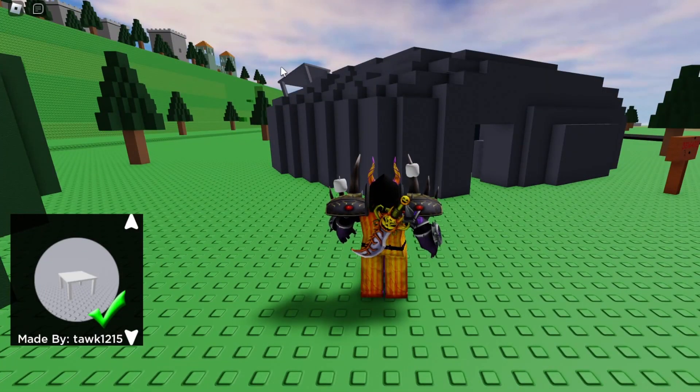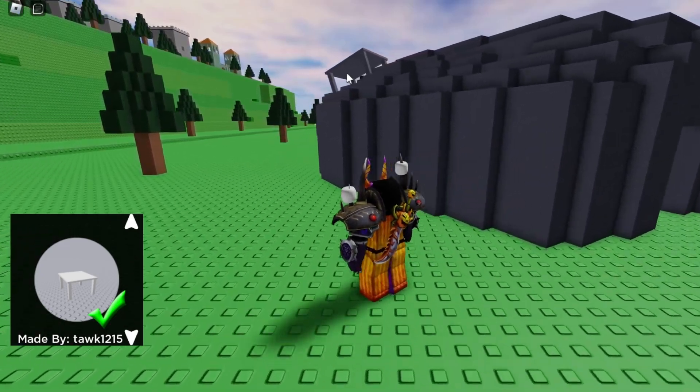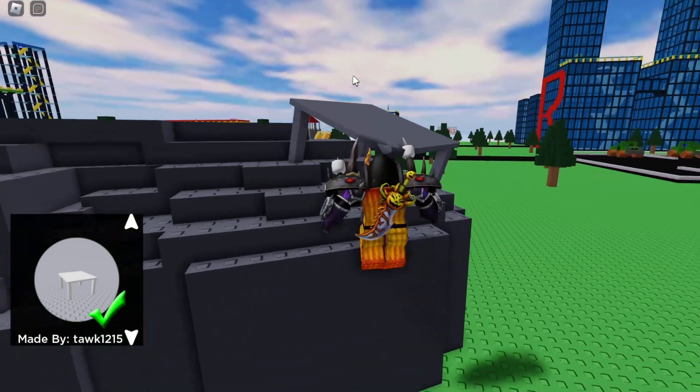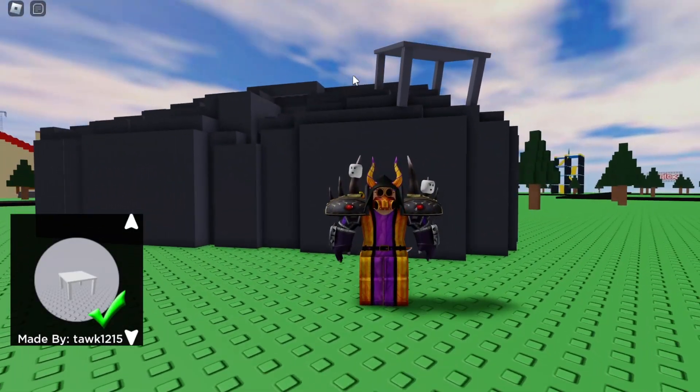Once you reach this cave, if you notice on the top left — on the roof of the cave — there is actually the stone table right over here. Walk around to it, jump up, and touch it. You should get the stone table badge.